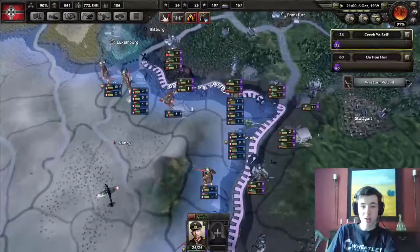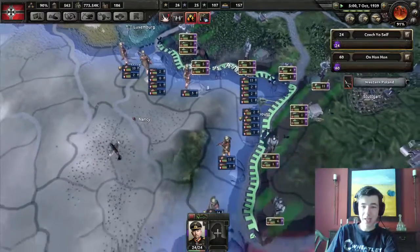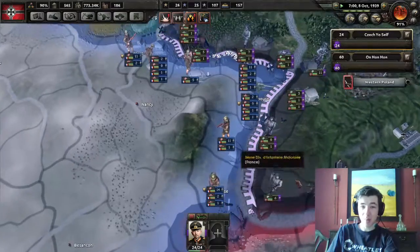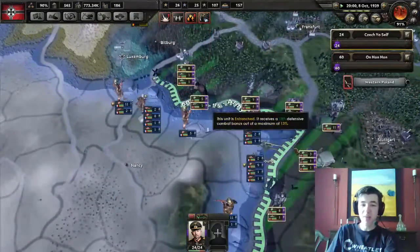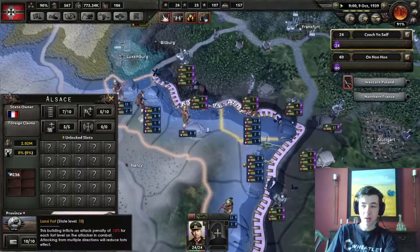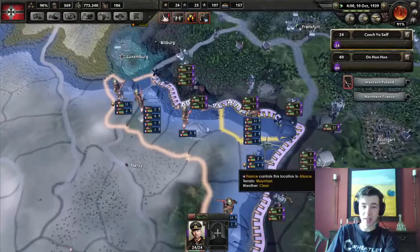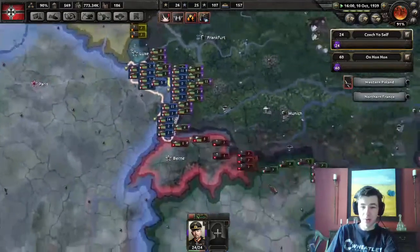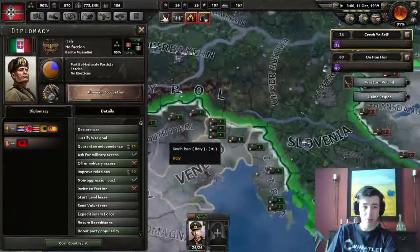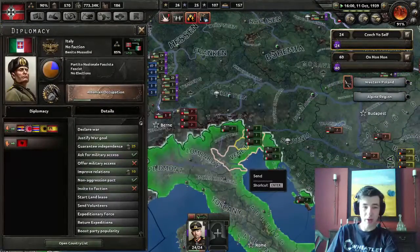Unfortunately this war is going to be rather uneventful, as attacking into the Maginot would be absolutely suicide - especially looking at how many guys they've got there. Even if they didn't have maximum level fortifications, it would still be suicide. Oh - Italy's at our border. How is our relationship with Italy? Yeah, they like us. Let's assign a non-aggression pact with them, just to be safe.